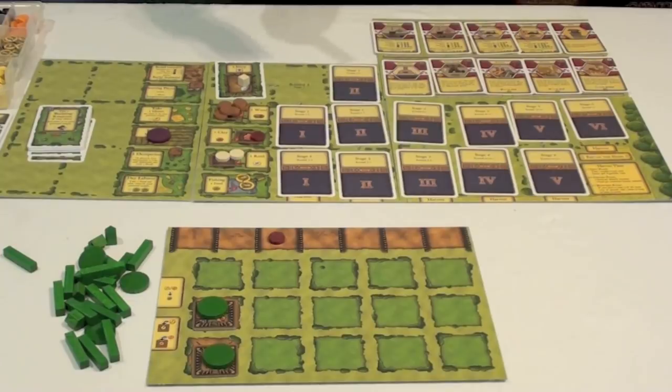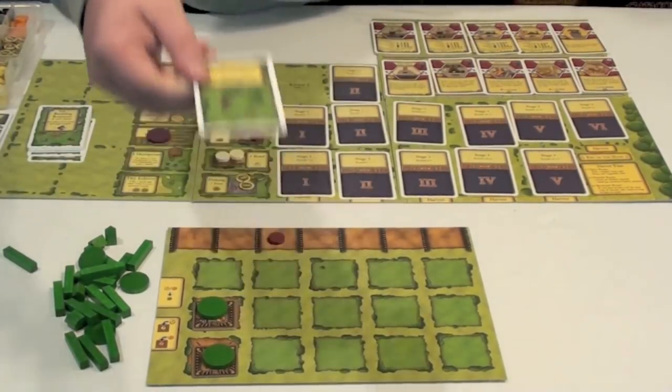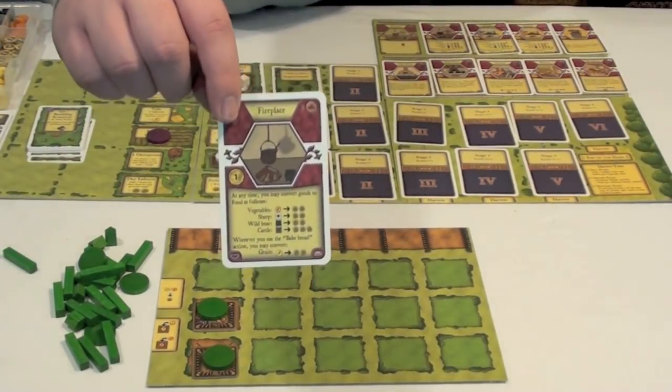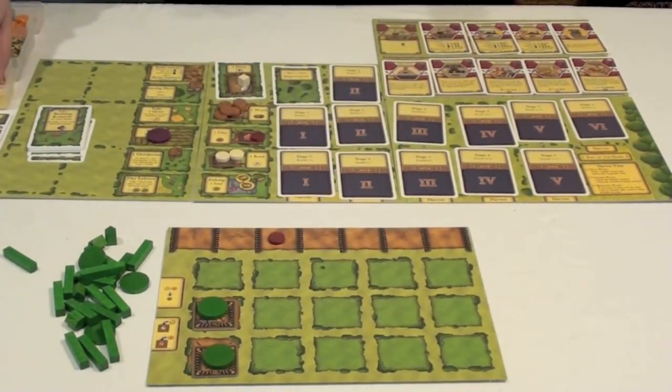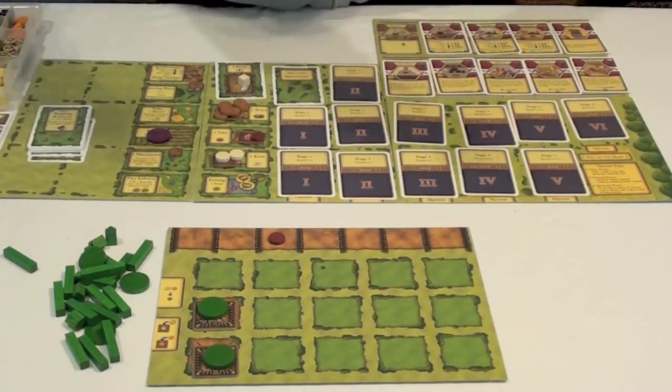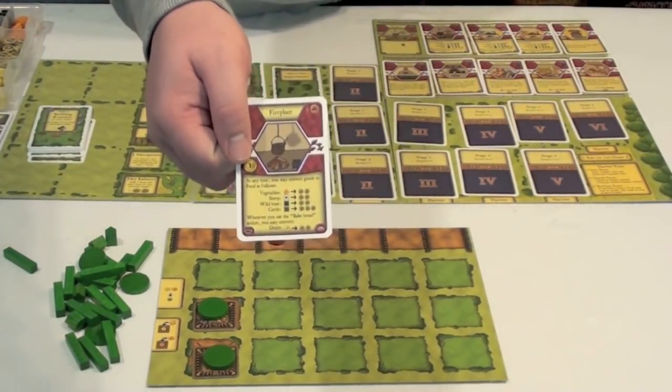Then they would flip the next card. As the game goes on, there are more and more choices available. Now we have the ability to play one major or minor improvement. Minor improvements are those cards in your hand, while major improvements are on a separate board. Most of these are ways to turn goods, such as grain or vegetables — represented by yellow tokens and orange tokens respectively — into food, or to turn cattle, sheep, or boars into food as well.